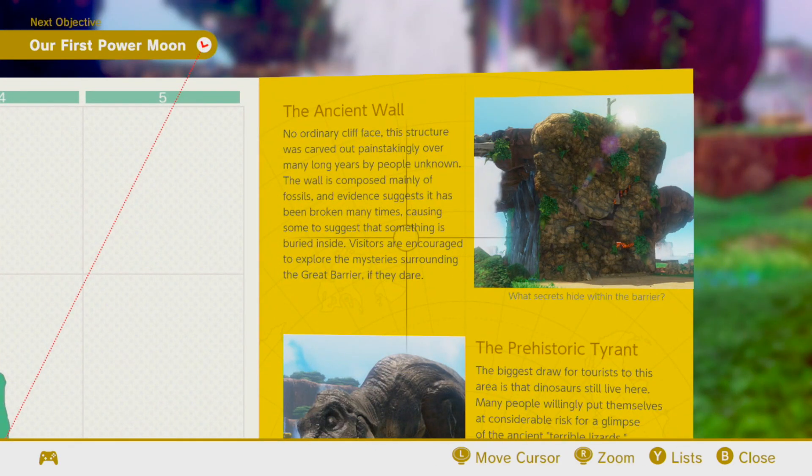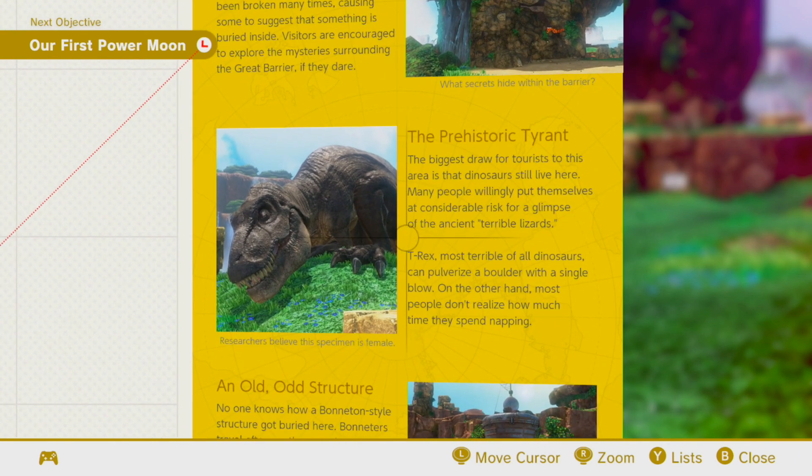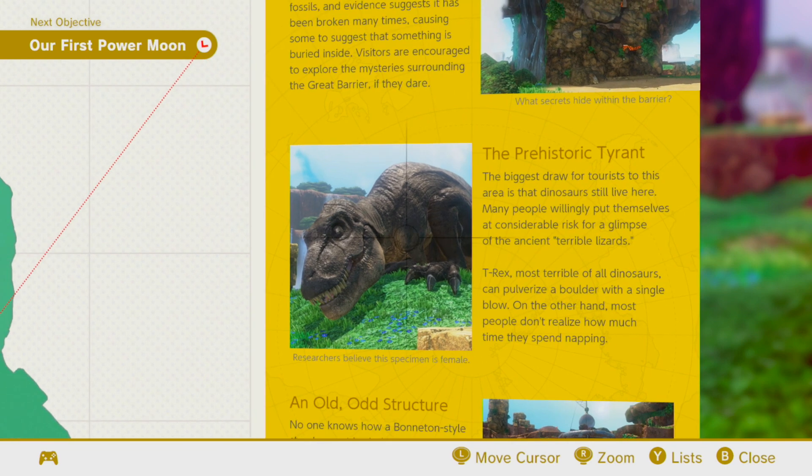The ancient wall — no ordinary cliff face. This structure was carved out painstakingly over many long years by people unknown. The wall is composed mainly of fossils, and evidence suggests it has been broken many times, causing some to suggest that something is buried inside. Visitors are encouraged to explore the mysteries surrounding the Great Barrier, if they dare. The prehistoric tyrant — this is not Xenoblade X. The biggest draw for tourists to this area is that dinosaurs still live here. Many people willingly put themselves at considerable risk for a glimpse of the ancient, terrible lizards. T-Rex, most terrible of all dinosaurs, can pulverize a boulder with a single blow. On the other hand, most people don't realize how much time they spend napping. We have a little picture.